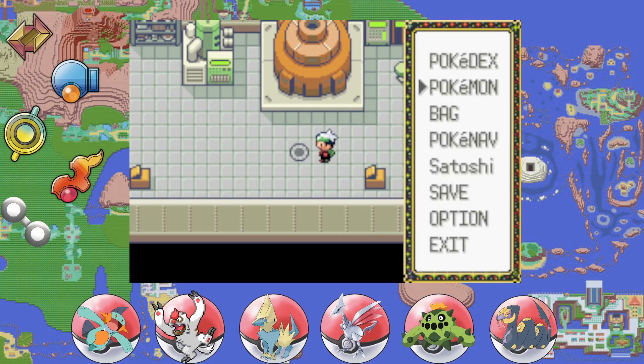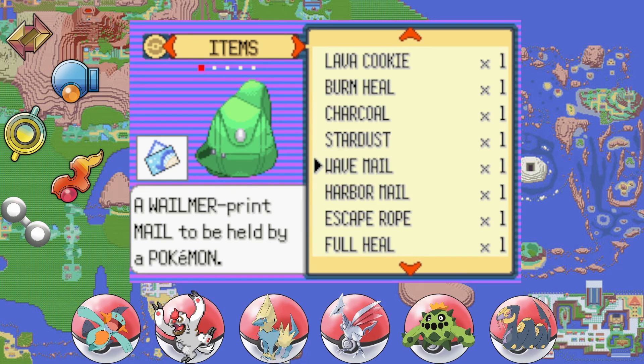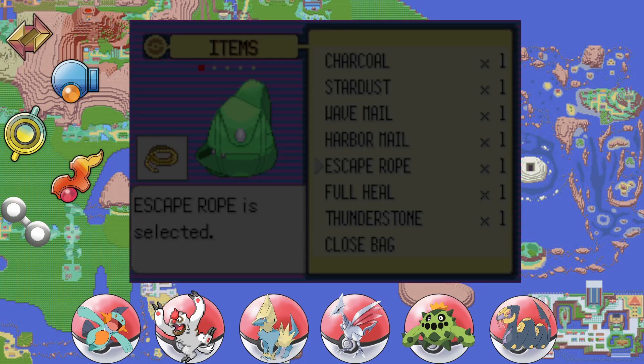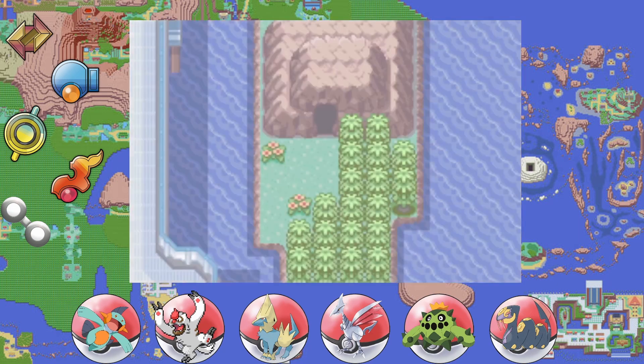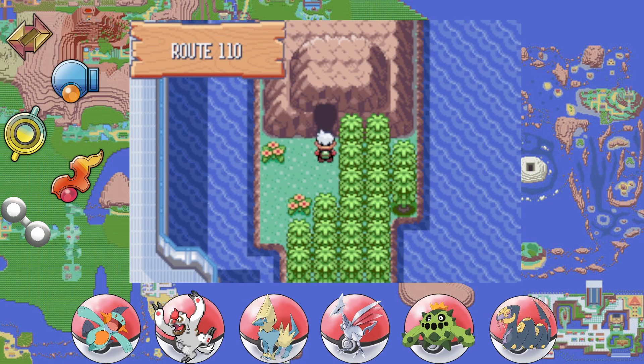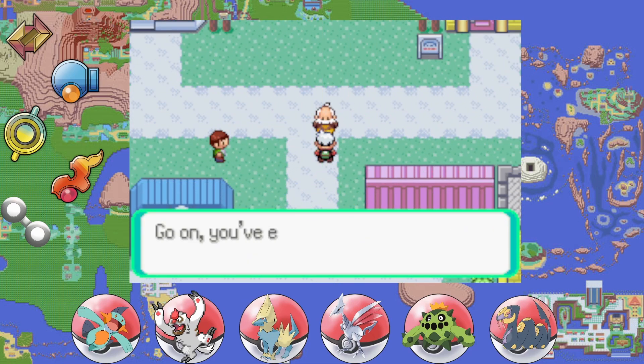Just in time — the Repel did wear off. We'll use our Escape Rope to get out of here. I don't think we have any more business in this area, so with the work completed let's head back and report to Watson. We did exactly as you told us, Watson. Got the Thunderbolt — thank you, good sir!